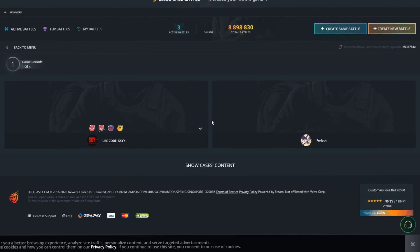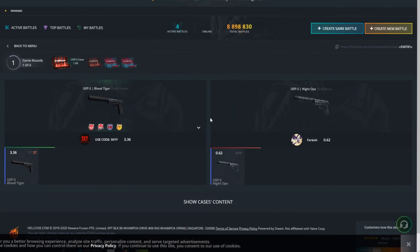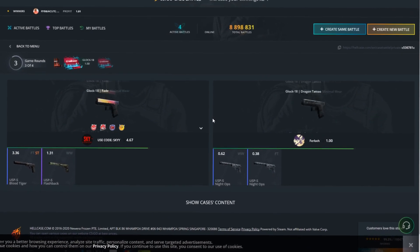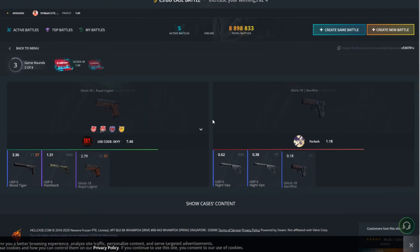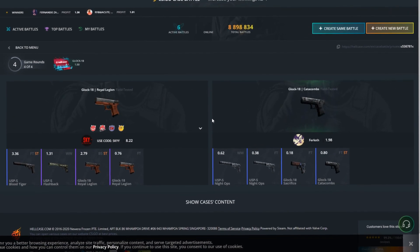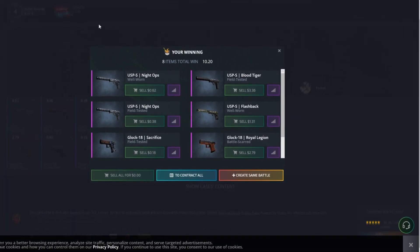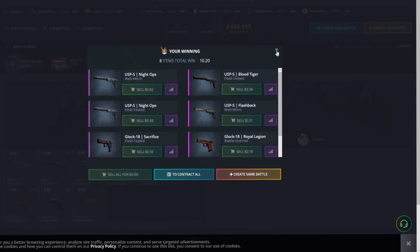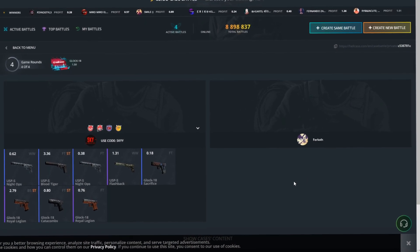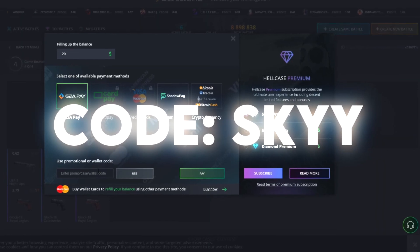Okay guys, the last case we are taking in this video. Let's see if we can come out with amazing profit. $3.36 USPS Blood Tiger — it's StatTrack! Okay, USPS Flashback — we are getting amazing skins, it looks like we have already won. Glock 18 Royal Legion — last one and we get another one. This one unfortunately is not StatTrack. $10.20 guys, we are at $45 at this point — I can remember we are definitely at $45. I hope you have liked today's video, comment down in the comments section below what you thought. Like and subscribe with notifications turned on if you are new, and see you back again with the next video. Don't forget to use code SKY with double Y — see you later guys.